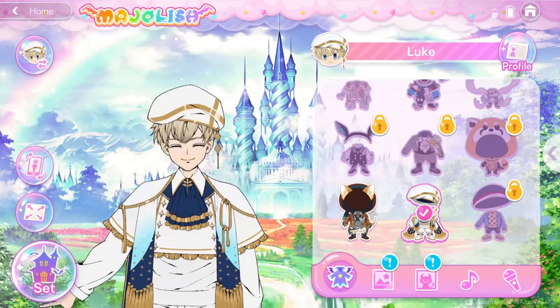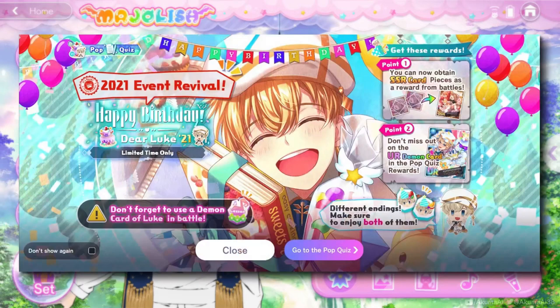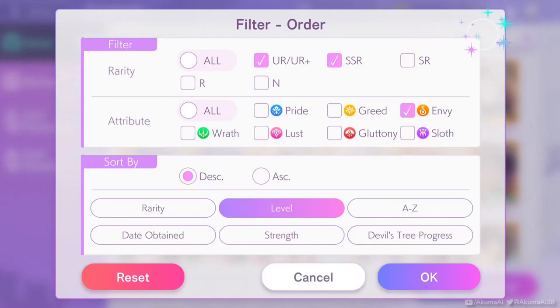The next card is a demon card. This was a birthday event card for Luke in 2021. His birthday is in July, so if you don't have this yet you might be able to get it this coming July, because they have been doing birthday revivals. It's only an SSR but it has the power of a UR.